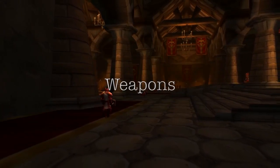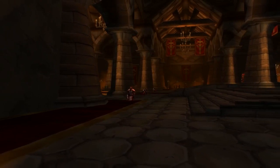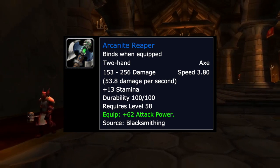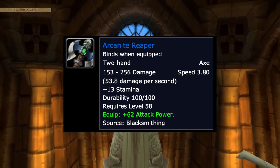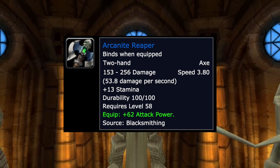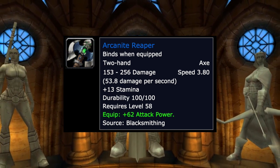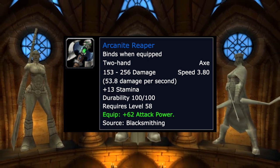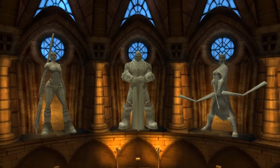For weapons, you want something as slow as possible. The Arcanite Reaper is really strong — 3.8 speed, 13 stamina, 62 attack power, and great top-end damage. However, it's expensive: you need a Blacksmith with the pattern and all the crafting materials. If you can get it, please do — it'll serve you until you replace it with a raid item.